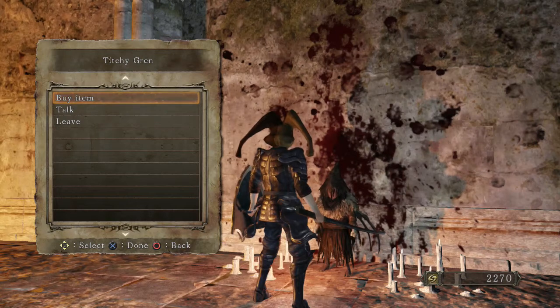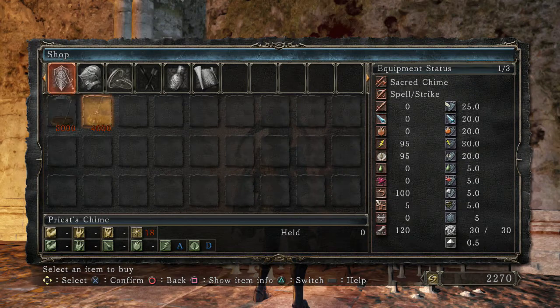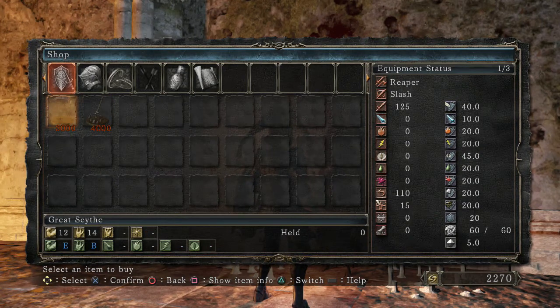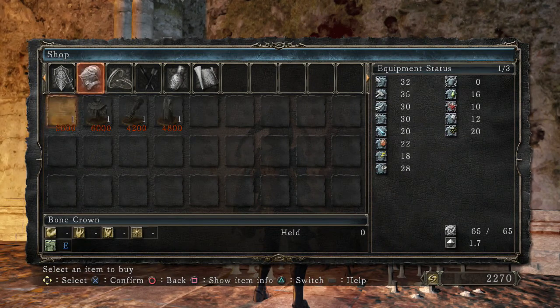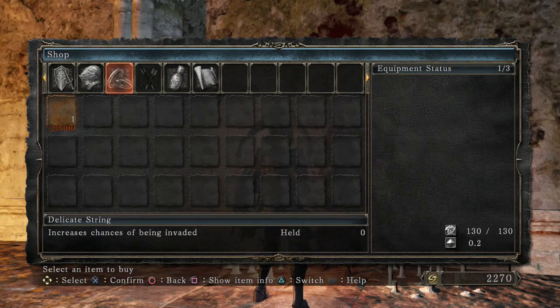Now we're part of the Brotherhood of Blood. Looking at what Titchy Grin sells: right off the bat he has a great scythe, which is a pretty decent dex weapon that a lot of people fool around with. He also has a bone set, which is really cool, and a delicate string — that increases your chance of being invaded, which is basically what this covenant is all about.